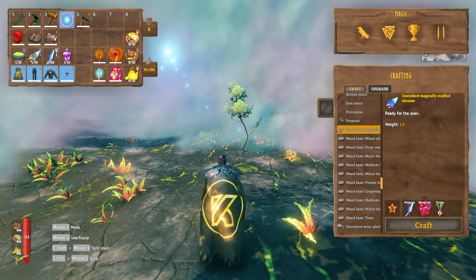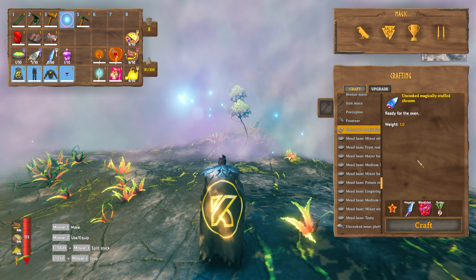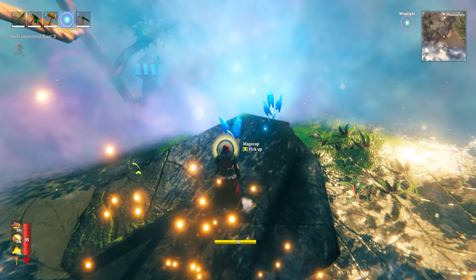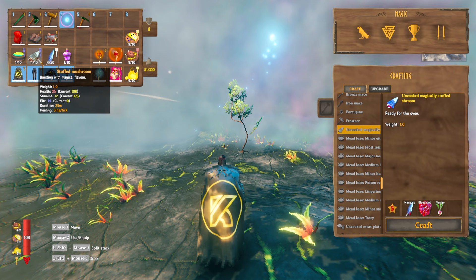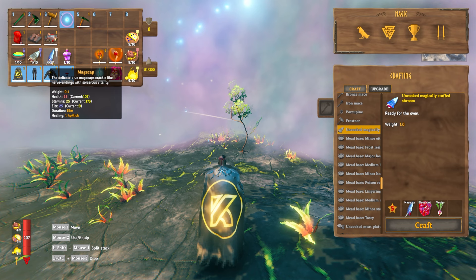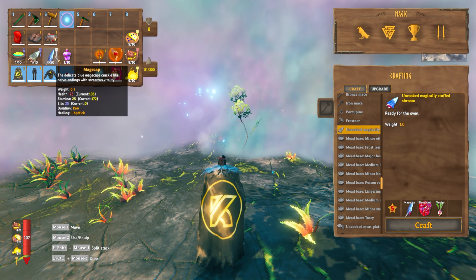The next thing you can make is the magically stuffed mushroom, which needs to be cooked before eating. For this you'll need mage caps, blood clots, and also turnips. Mage caps can just be found by wandering around the Mistlands biome and picking them up off the floor, and you can get blood clots from killing ticks. The cooked stuffed mushroom gives you an Ita of 75 and also some health and stamina. Next to it is the mage cap itself, the third Ita food currently in the game, which gives you an Ita of 25 — you can pick these up and eat them straight away.